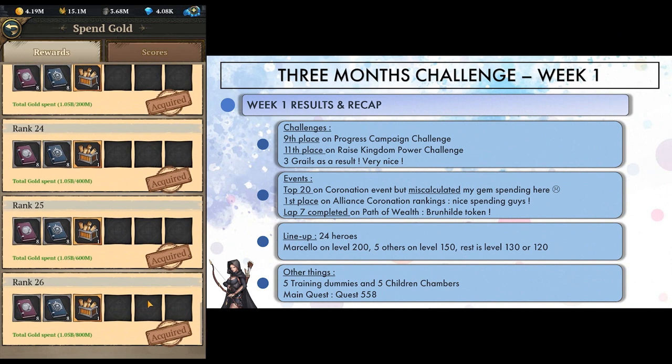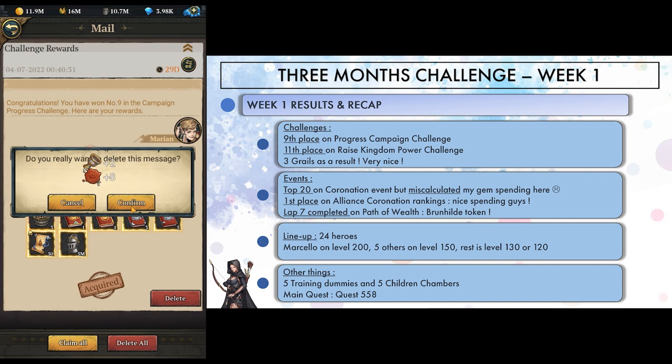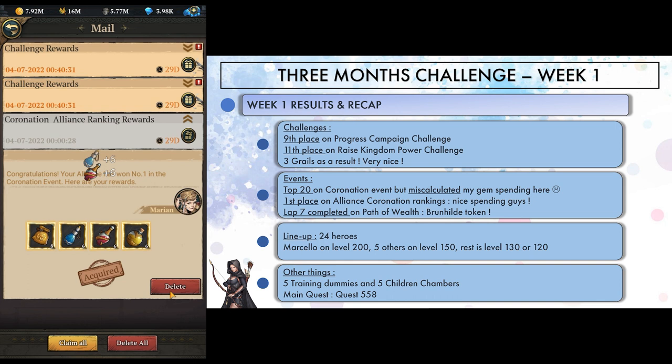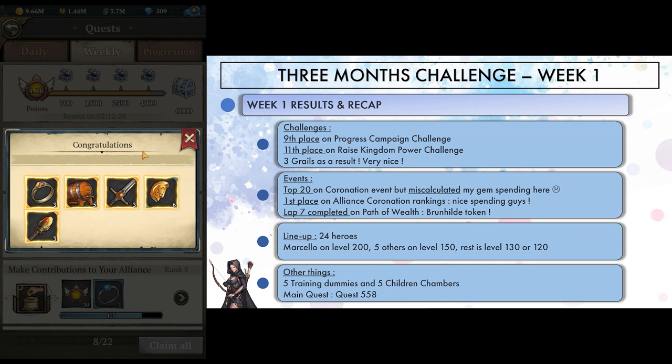This is pretty much all I have to say for week 1. I tried to be active and connect as often as I could, even with my wife booking a last-minute weekend to Disneyland on days 3 and 4. I still managed to get honourable rankings in both challenges, hitting 9th and 11th place for 3 grails as a reward. On the coronation event, I ended up making top 20, and our alliance won the alliance rankings for extra rewards. Mu and Regan are no match for us — for now. Despite some bad portal drama, I still completed lap 7 on the last day of path of wealth to get the Brunhilde token. 1 collected, 59 to go. I also barely got the 4k weekly chest on Sunday for some hero famed fragments that came in handy for summoning Percival on day 5.